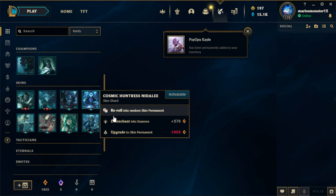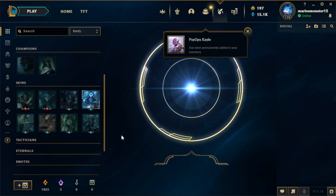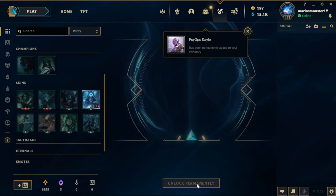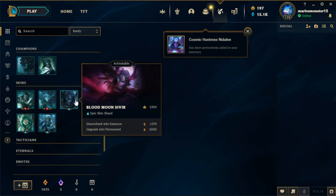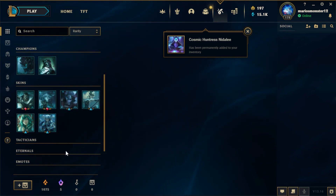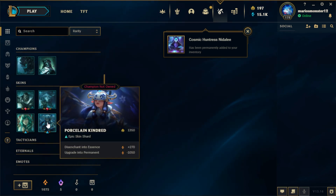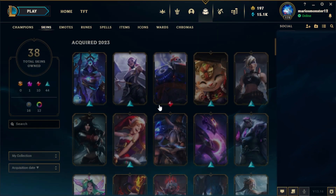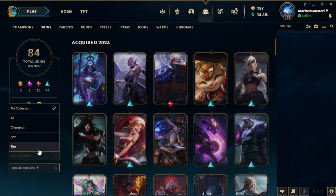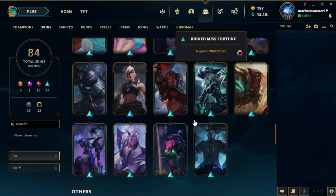Alright, I'll take Cosmic Huntress Nidalee. Also disenchant Varys. The rest I think I'm gonna unlock when I have the Orange Essence and when I get the actual champions — I don't have Kindred or Graves, for example. This was quite a good opening I'd say, got a bunch of good skins out of it.